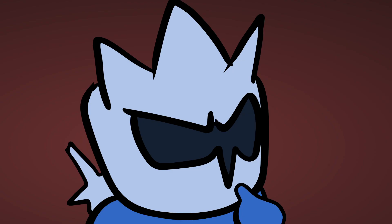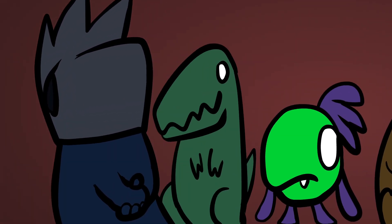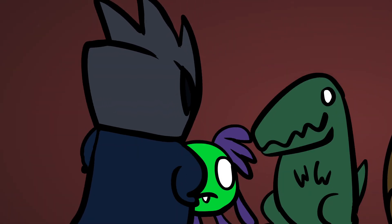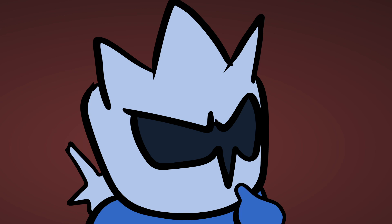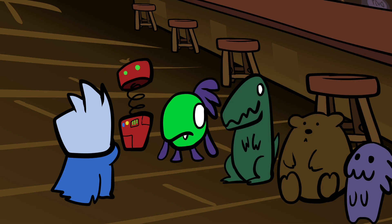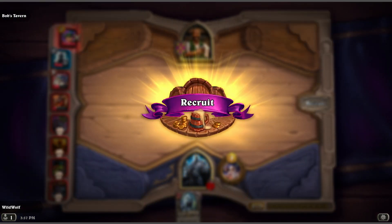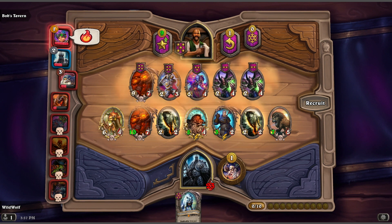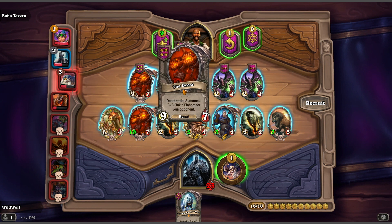One of the most important things about Hearthstone Battlegrounds is how you arrange your army. During the recruit phase, you can place minions on the board or rearrange them how you like. The minions on the left will always attack first, and they're going to attack a random target — unless there's a minion with taunt, who will always be targeted first. Maybe you want a deathrattle to trigger early, or maybe you want someone with divine shield to attack first so they can stay alive longer.